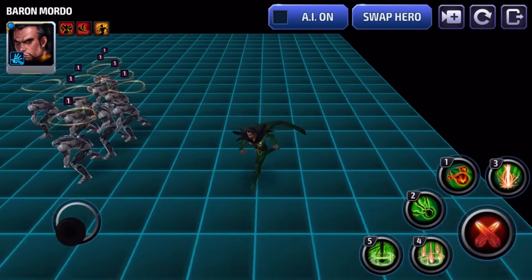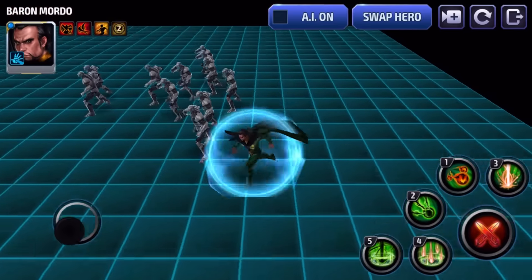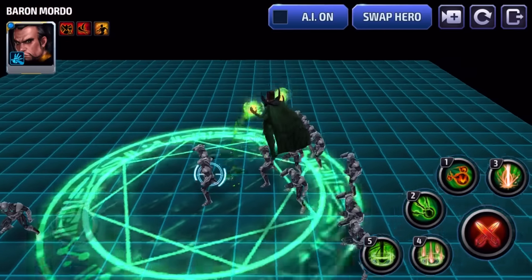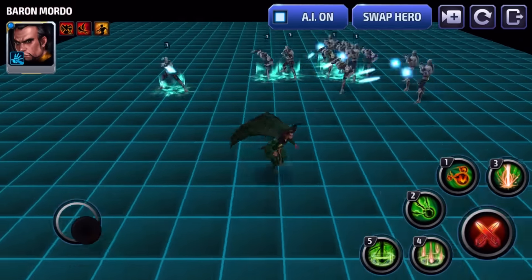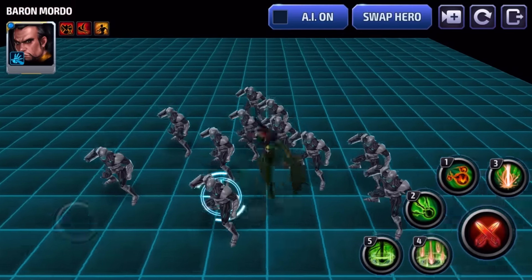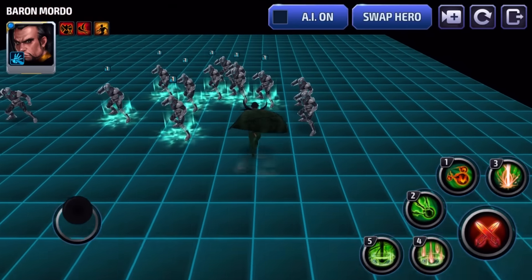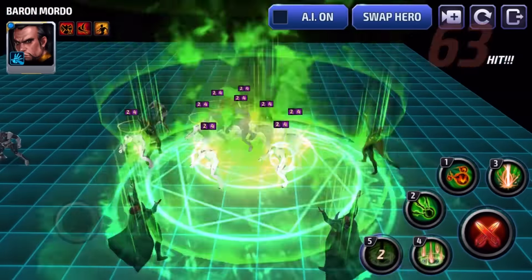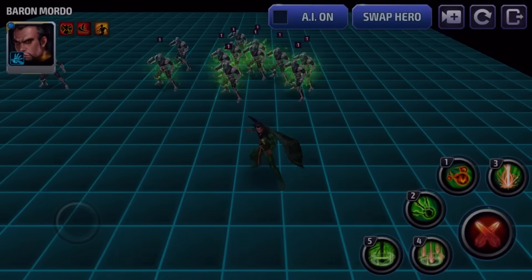Yeah, look at that zap and teleportation. Third move — some sort of blast. Fourth move — I actually like that one. Let's look at the fourth move again: a big wide circle, brings him up and then slams the enemy. The last move — the ultimate move — the mortal burn, or whatever it's called.